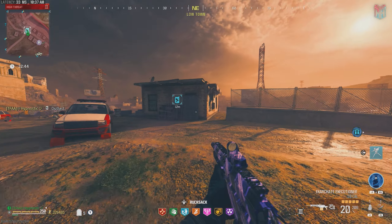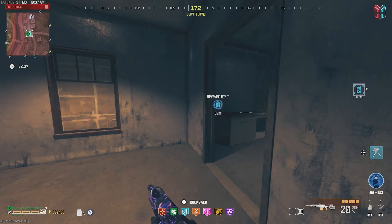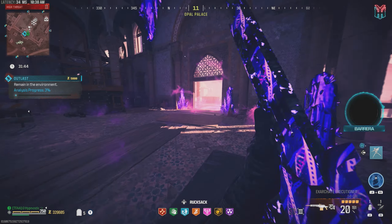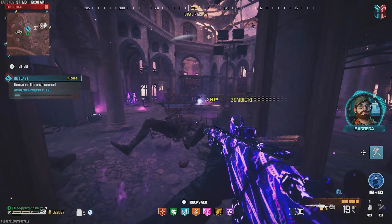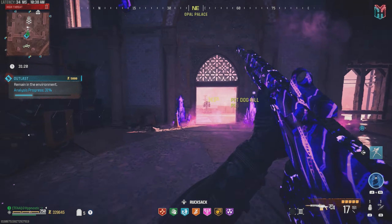Still no contracts, man. Let's go take that — there is an HVT contract but it's like on the other side of the tier 3 zone. Let's go ahead and pick this up; this will get us to the middle area and from there we can do the HVT contract. PND has been activated.